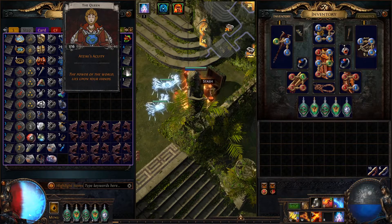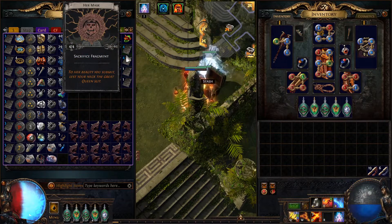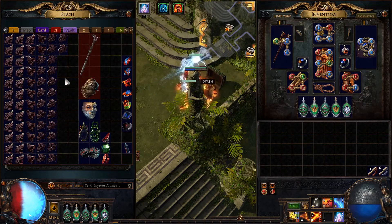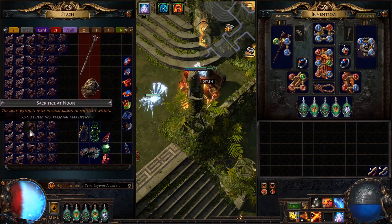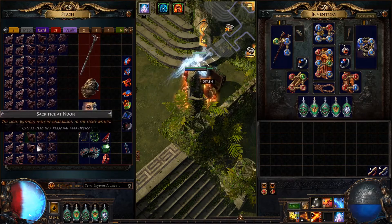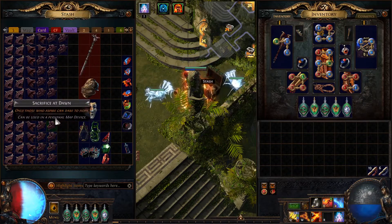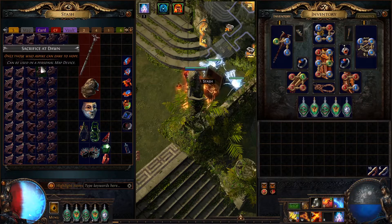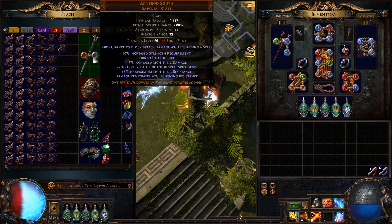Ziri's Acuity — it's only two chaos, but it's cool gloves if you ever do get them. And of course you get her mask too. The next tab is all our fragments — sacrifice fragments. We got a bunch of these, and I was even using some of them on the Vaults of Atziri maps.